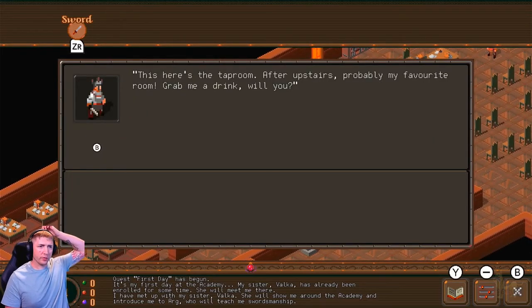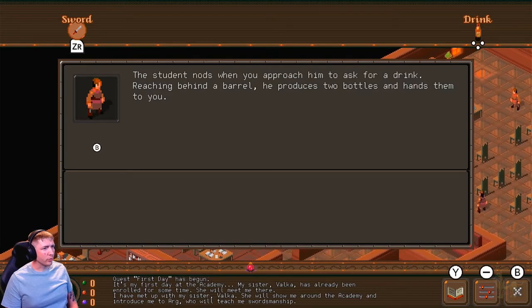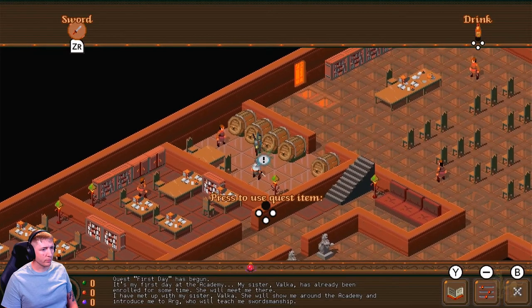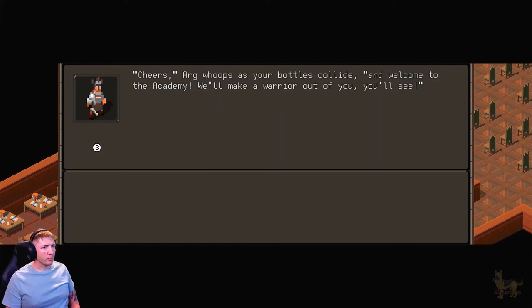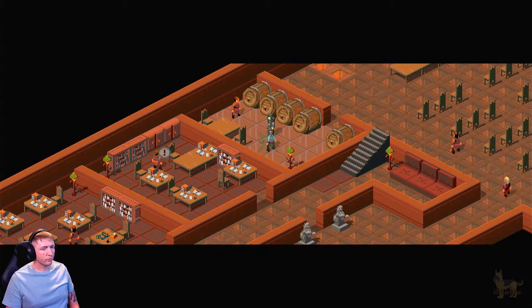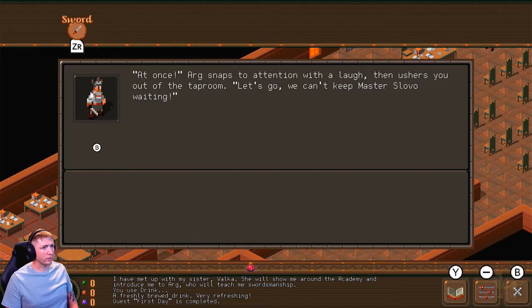'This here is the tap room — after upstairs, probably my favorite room. Grab me a drink, will you?' The student nods when you approach him, reaching behind a barrel and producing two bottles. Press to use quest item — it's up on the D-pad. Argg whoops as the bottles fly, 'Welcome to the academy — we'll make a warrior out of you, you'll see.' Valka rounds the corner and rolls her eyes as she spots you mid-gulp. 'I see Argg is sharing his finest skills already. Hurry, you dopes — Master Slovo is about to welcome you to the academy.' Argg snaps to attention with a laugh, then ushers you out. 'Let's go. We can't keep Master Slovo waiting.'